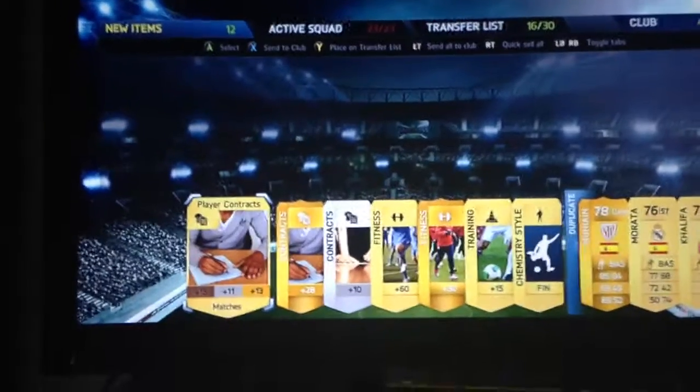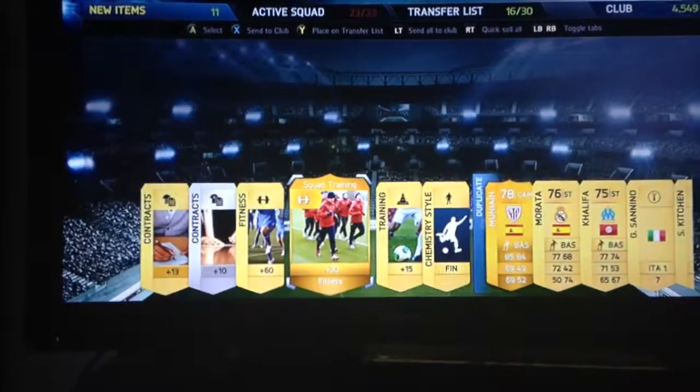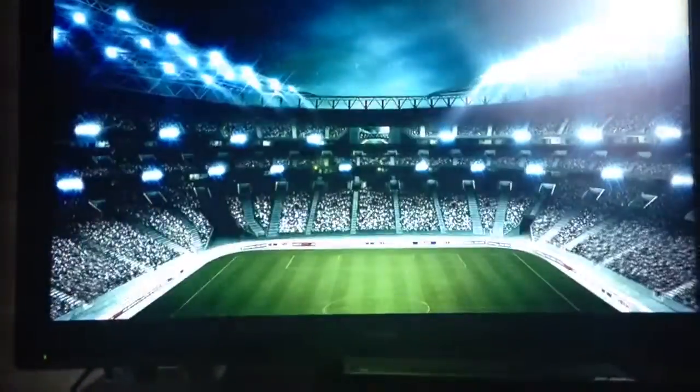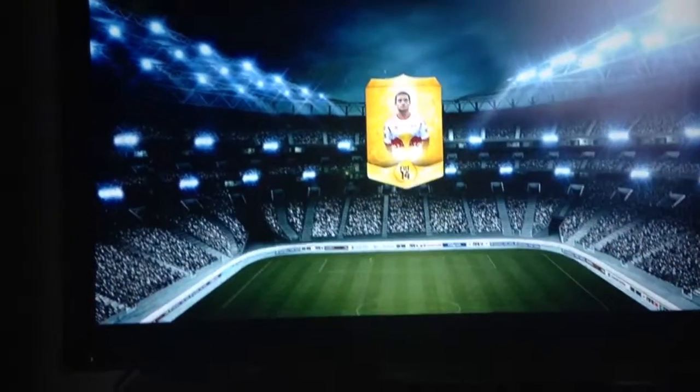Not a single decent player in that pack. As always, keep the really good squad fitness cards. We get Morata — I've got quite a few Spanish players because I did a BBVA squad builder. Still nothing decent in this pack opening, sorry about that. When I've watched people's pack openings and they've had pretty crap players, it's not very interesting to watch — just trying to make it good for you guys.